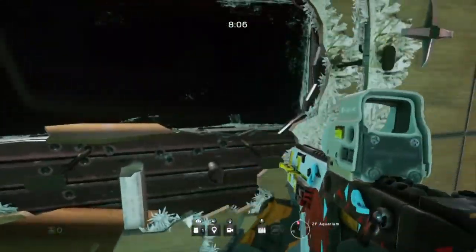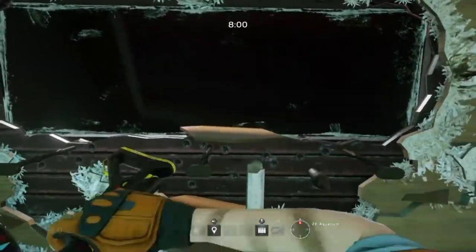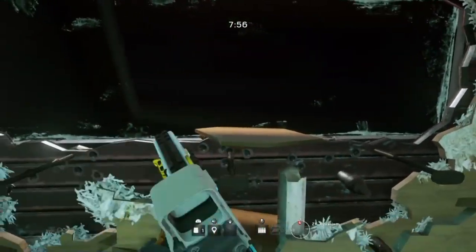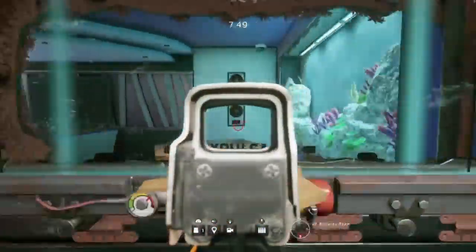Now you can again see that white line, but the reinforced wall is covering it. Because I'm not hitting from up and down, I'm not able to get it off. I can hit all I want but I'm not able to knock it off.